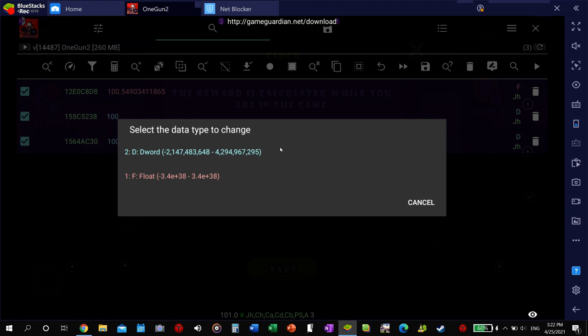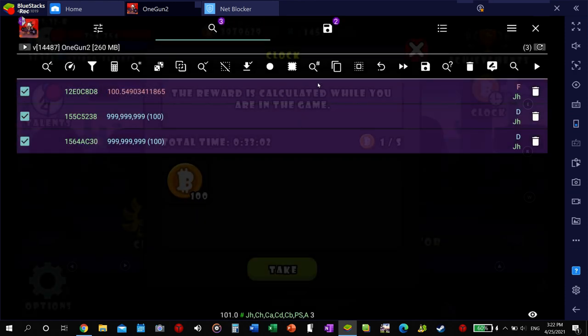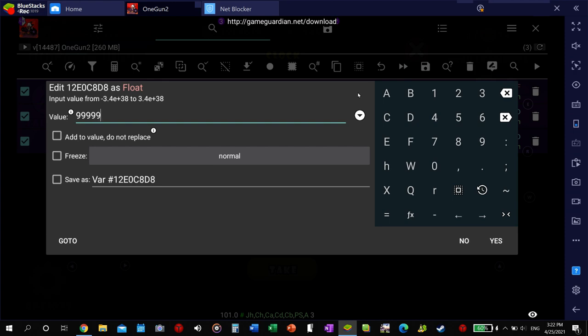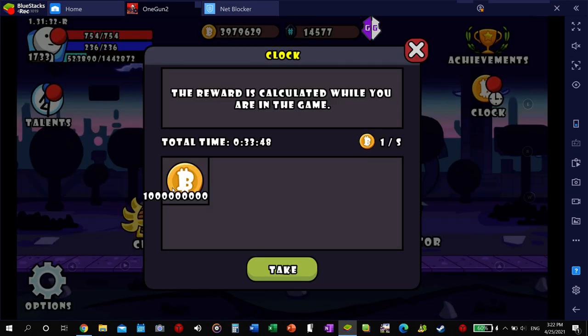So we're gonna change all of these — we'll start with the D-words, change it to 999,999,999. Same thing with this one — make sure they're the exact same, otherwise it might be glitchy. I would not recommend freezing it. Look at that — it still worked! All right, let's exit out and then go back in and take it. Look at that — that is how you get unlimited money for sure. That's insane.